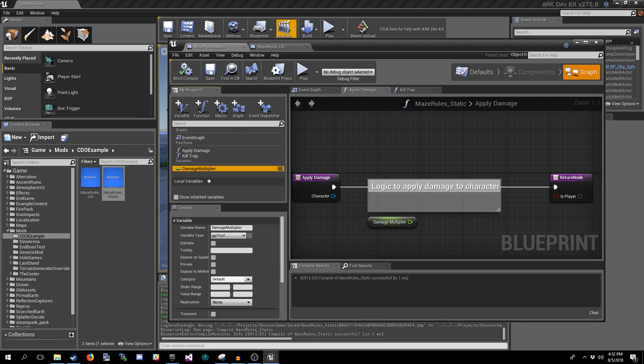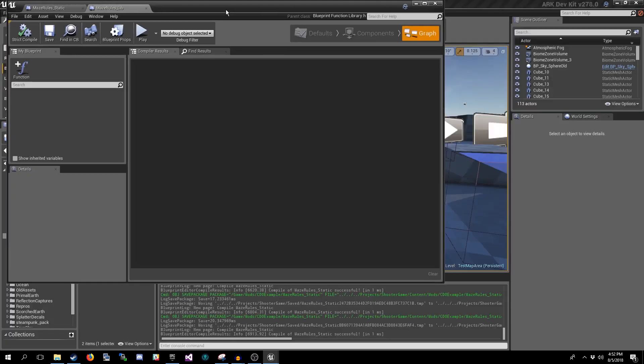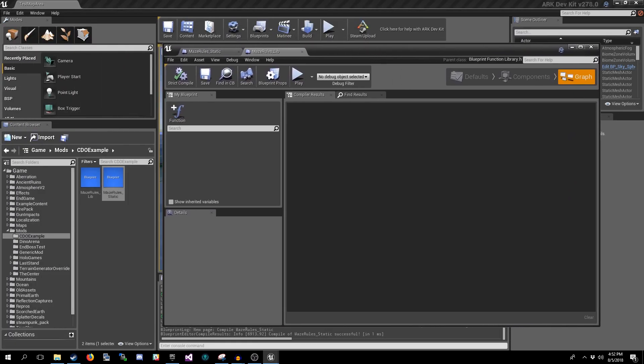In our blueprint function library, its functions are globally accessible. If I were to go into a map or an item, I can call functions made here without having to make a reference specifically to the function library itself. So what we can do is wrap these functions here in this library.